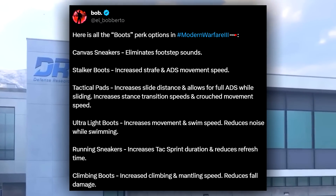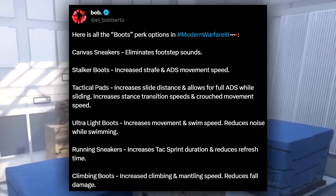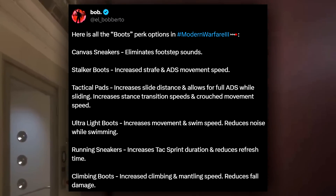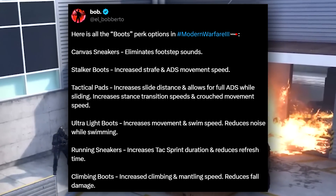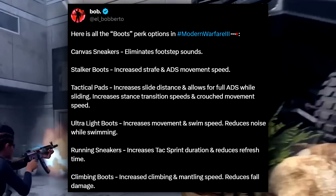Tactical Pads will increase slide distance and allow full ADS while sliding, increase stance transition speeds, and crouch movement speeds. Then we have Ultra Light Boots, which increase your movement speed and swim speed, and also reduce the noise you make while swimming — kind of like Lightweight with some extra benefits.